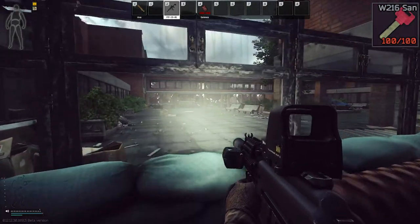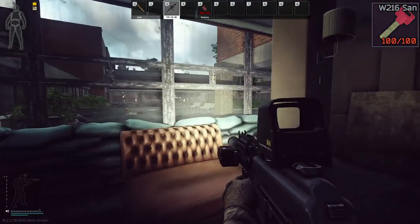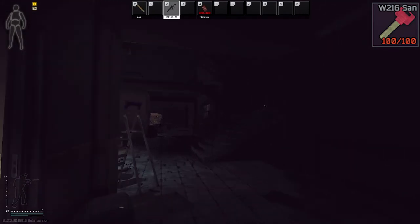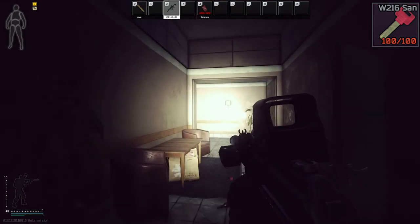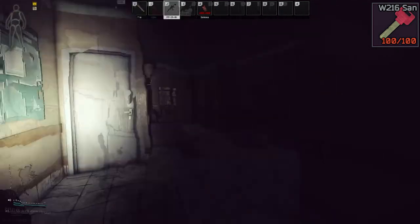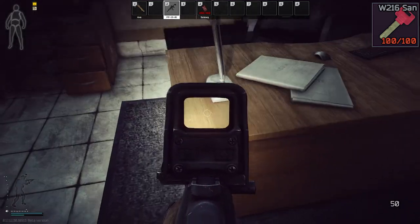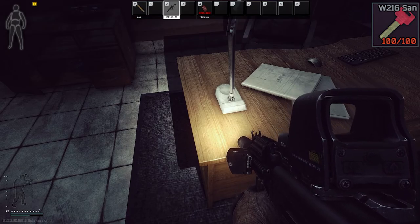We're still at the resort for the west wing 216 key. We're in admin. When you walk into admin, you want to go up the staircase, take a left, take another left, and the first office on the right — come in here and the west wing 216 key spawns right here. It is not 100% spawn rate, but it does spawn there.